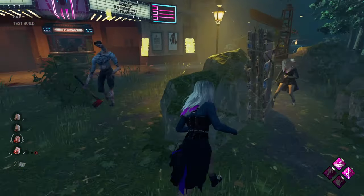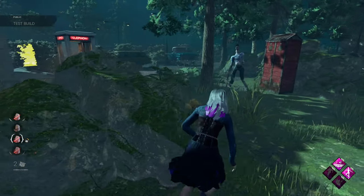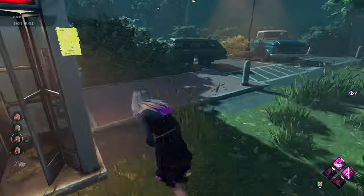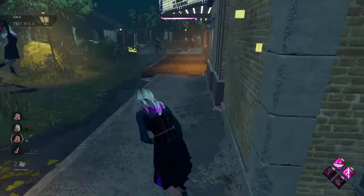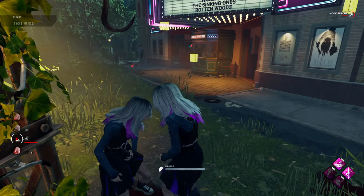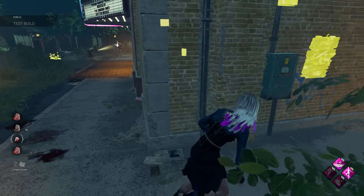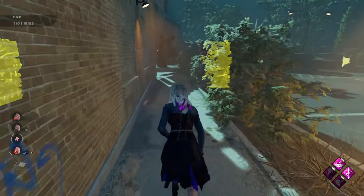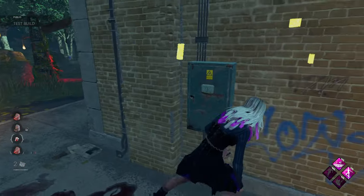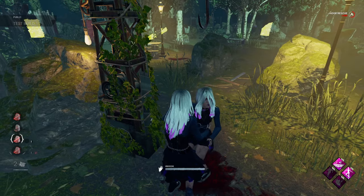Gonna chase us again. Oh we do get hit through that, that's unfortunate. There's another little hallucination there - look how weird he moves. Just get another down there, we'll get the save. You're not getting a flashy save - why do people even attempt that? They're so far away and he's facing the other way. He puts her on the hook and then goes for her.